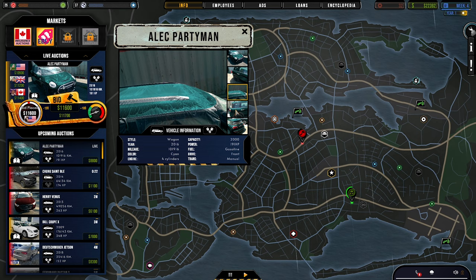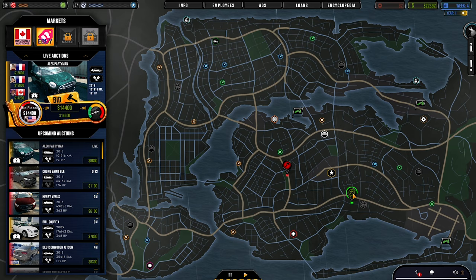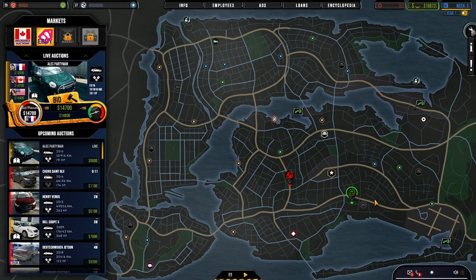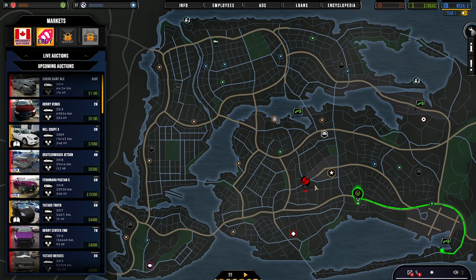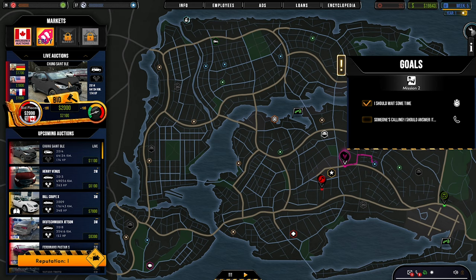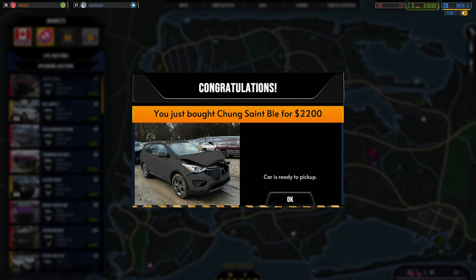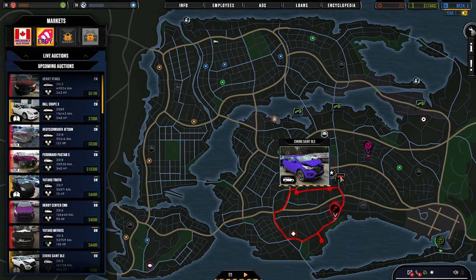The Alec Partyman — is that like a Mini Cooper? Definitely. We need another driver to pick things up — it's like all expenses paid. We don't want to buy another car. One car still hasn't been picked up yet. We send a driver to get something. There's a Chung St. Bleh for only $2,200 — that's pretty cheap, why not buy it? Lawfulness plus one — go get that.